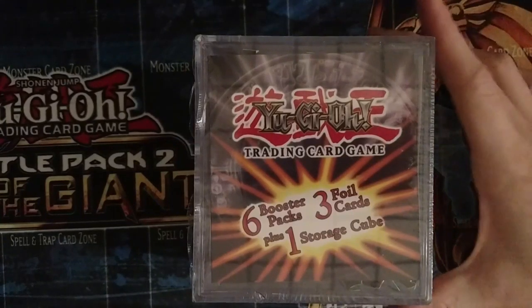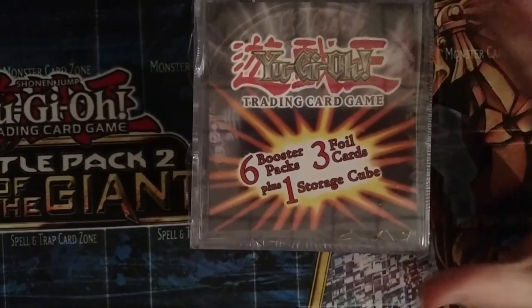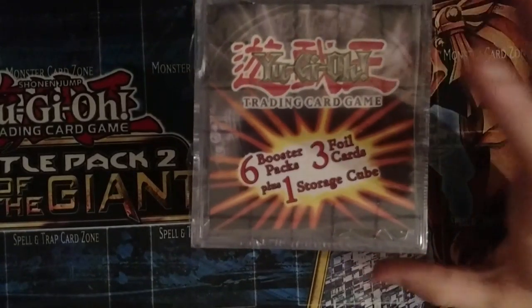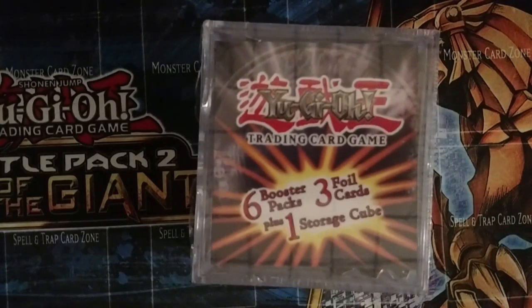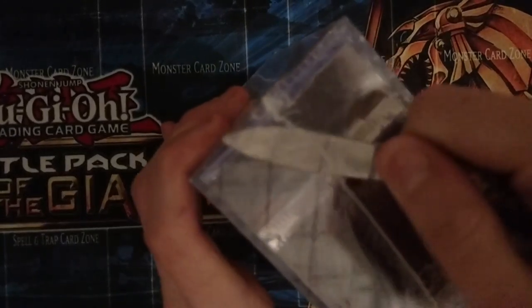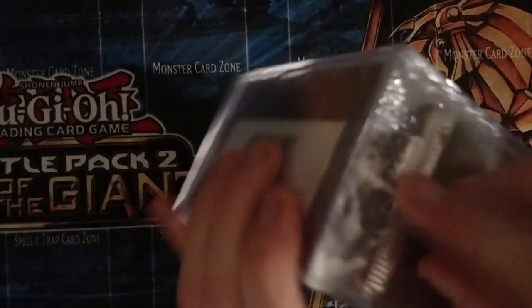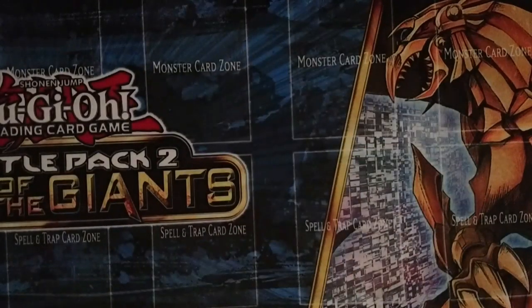What's up YouTube, this is Gaming World J here. I got you guys a storage cube opening, and I also got some random packs to open for the next video. I'm gonna get started on this video because I got some stuff to do — I'm busy. So here's a handy dandy knife. We get six packs, three random foils, and the cube.